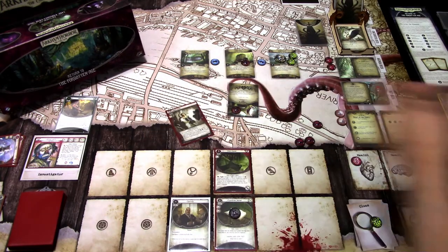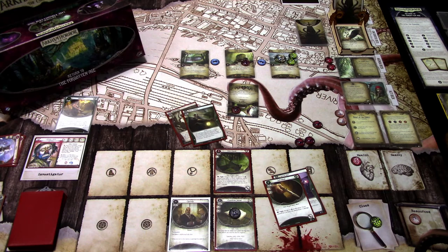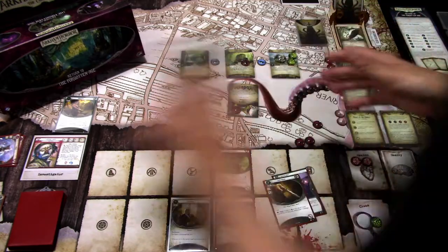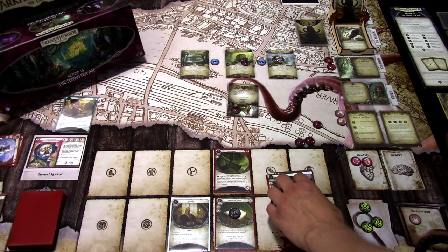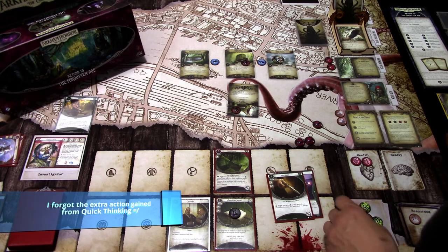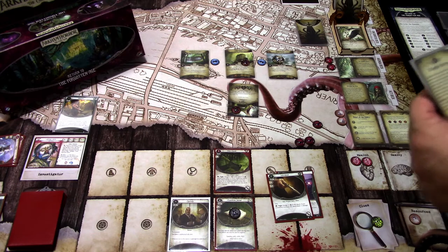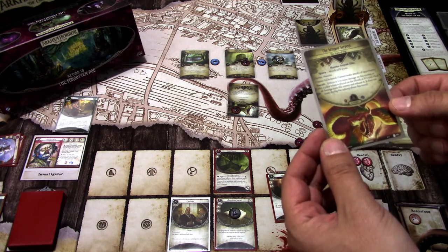First action: I'll use Sharp Vision and investigate here, committing Quick Thinking to the test as well. I'll take one damage on Vida, giving me a base skill of three plus three from Sharp Vision and one from Quick Thinking — seven versus three. It's a zero, so we succeed by two or more and get two clues from this location. We now have to immediately advance, so I'll spend the clues. We get the Winged Serpent — Monster, Serpent, Elite. Fight four, dash damage, dash health, and four agility.